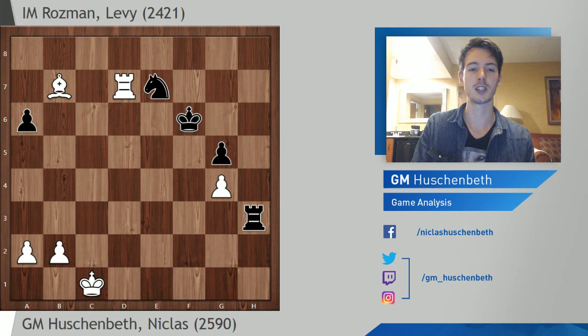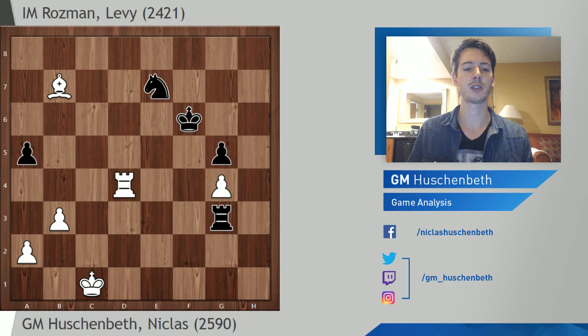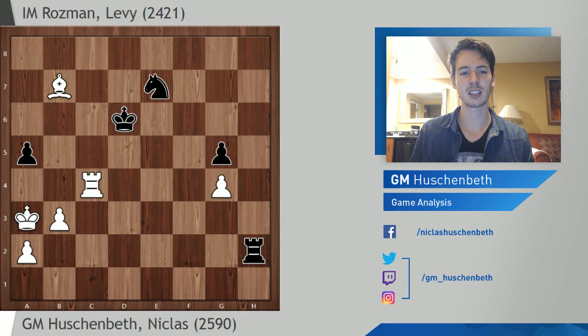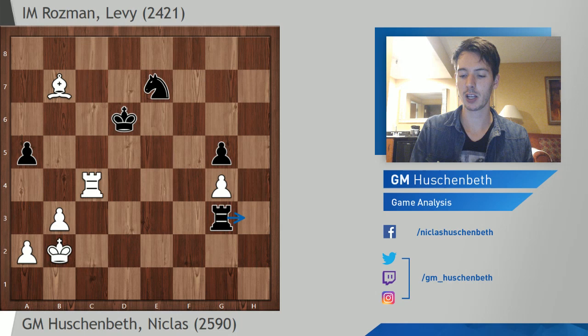Now Rook G3. Now I can hold on to the pawn. Rook D4. A5. And now B3 - I like this move. The point is I can prepare bringing my King closer to the pawn. King E5. Rook C4. King D6. King B2. And here really Black doesn't have any good moves. The computer says he should try something, but I feel like sooner or later I should be able to win. So this was the best way to play.